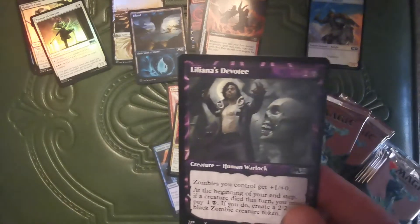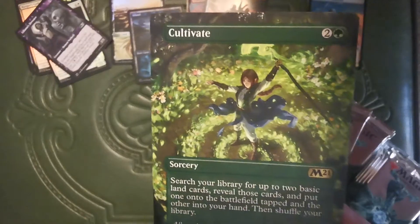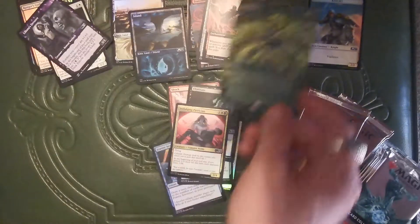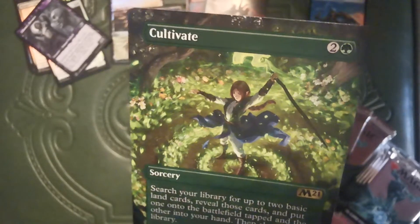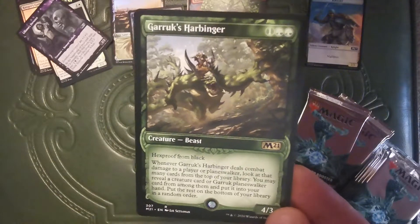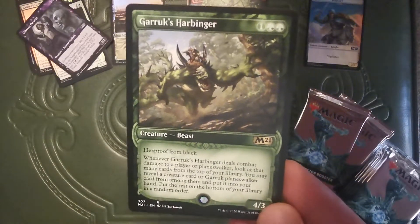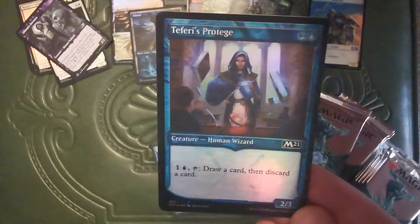Another one — Liliana's Devotee. That is one fancy Cultivate. Since when is Cultivate a rare? I don't think Cultivate is a rare. Garruk's Harbinger. I said Harbinger for so long, but apparently it's Harbinger. Fancy foil Teferi's Protege.